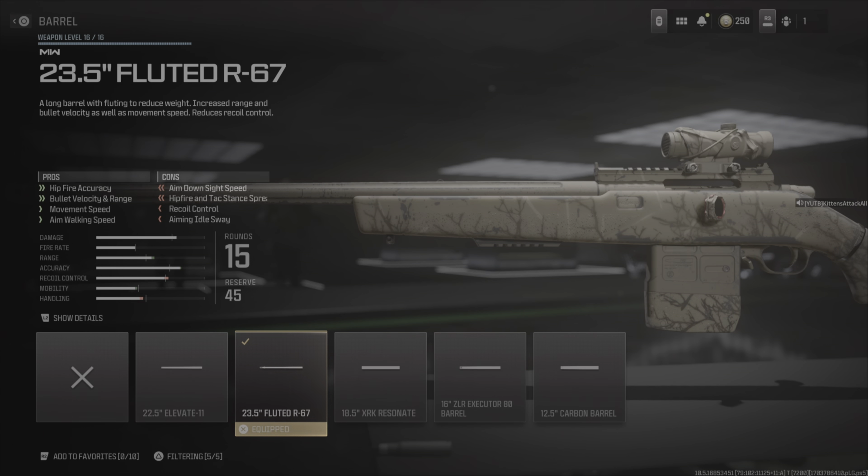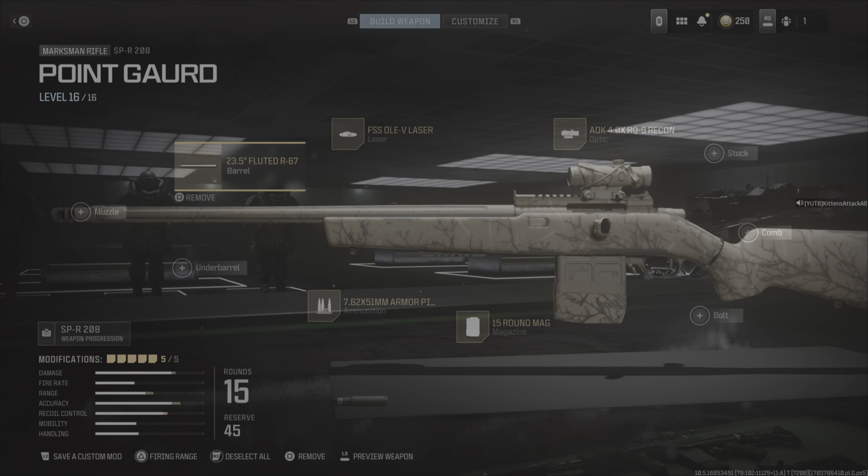I'm not really sure what 'hip fire accuracy up but hip fire attack stance spread down' means — maybe the bullet is more centralized when hip-fired but the spread is wider so it could go somewhere on the outside? I should look into that more. Until then, I hope you guys have enjoyed my favorite version of the SPR right now — the Point Guard. I'm going to use 'guard' as the title for honorary snipers. It's been your boy Kittens, peace.